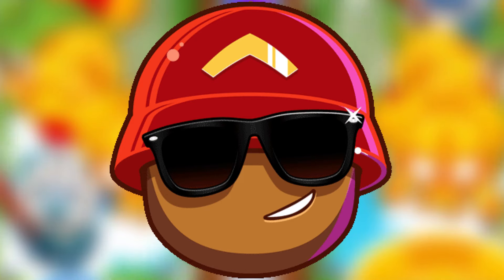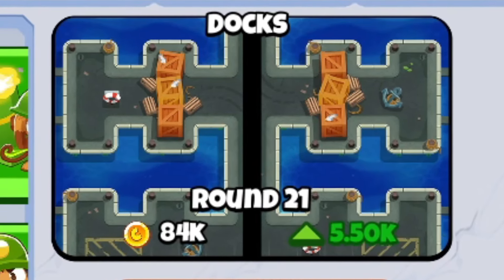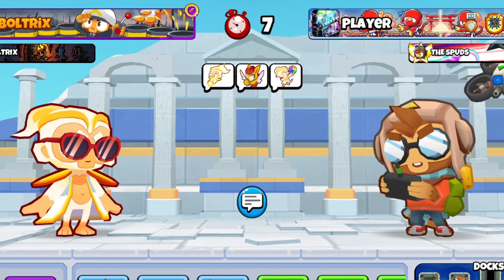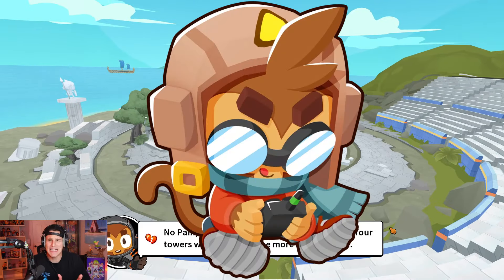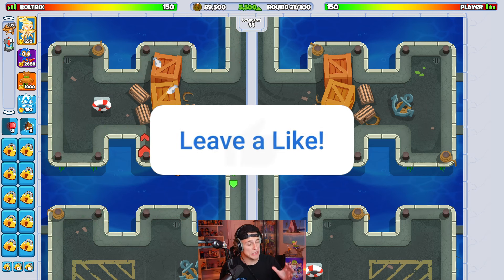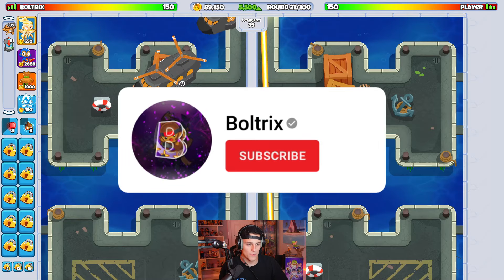Let me show you how good this strategy is. First game here on the map Docks — round 21 with $84,000 starting cash and 5.5k eco. So we have about 50 seconds to set up our defense. This is actually not as much money as I would like to have, but we still have an absurd amount of money.